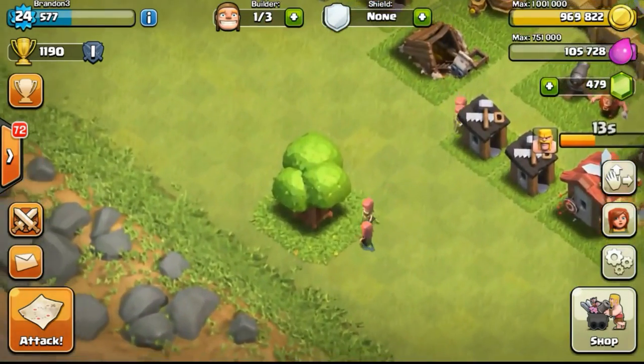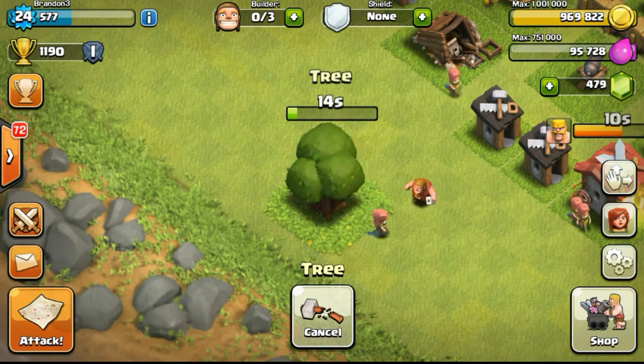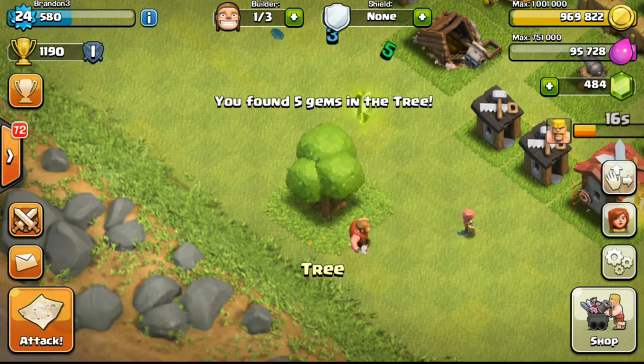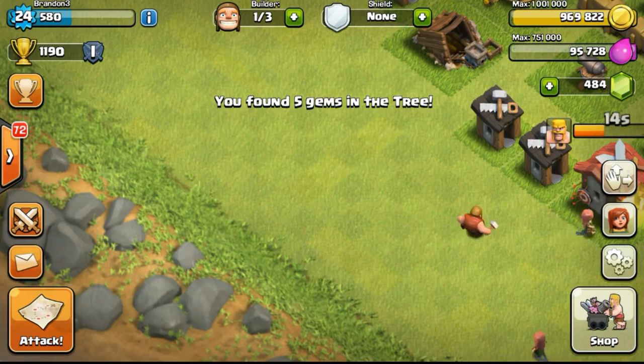One of my elixir storages has also completed. I decided to use the builder to remove one of the trees to get some gems. Let's see how lucky we are — getting 5 gems from the tree. That's really nice.